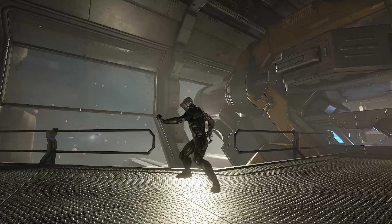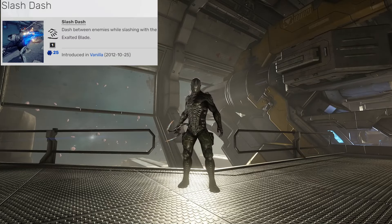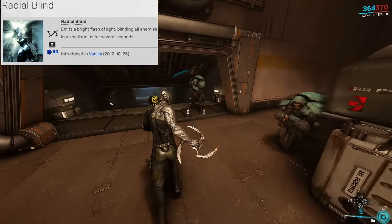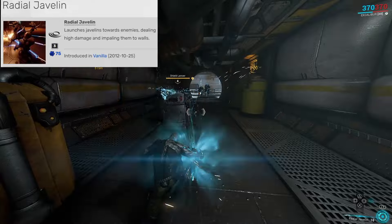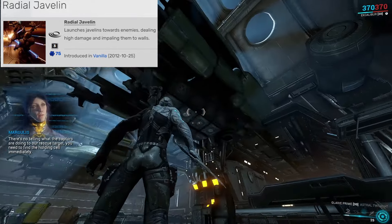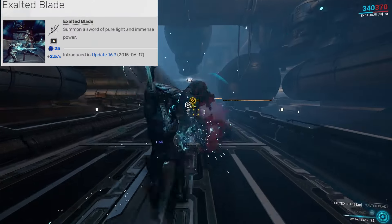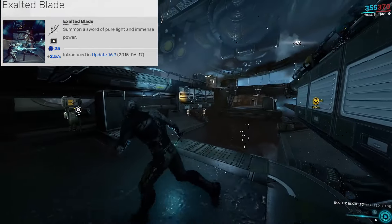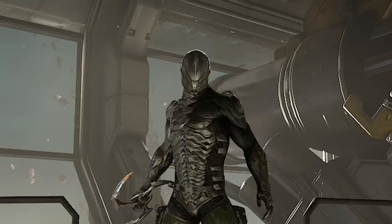He's pretty cool, and his abilities are great too. His first ability is Slash Dash — you dash through enemies slicing them up with his sword. Next is Radial Blind, which blinds everyone in a radius for several seconds. Then Radial Javelin, where you launch javelins at people hard enough to stick to walls. And his ultimate, Exalted Blade, lets you summon a sword of pure light, making you the melee star chef you've always wanted to be.